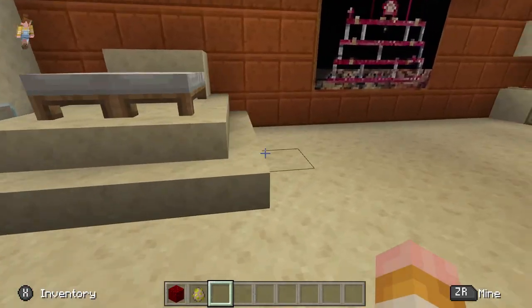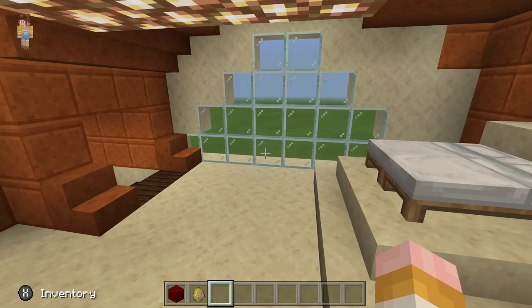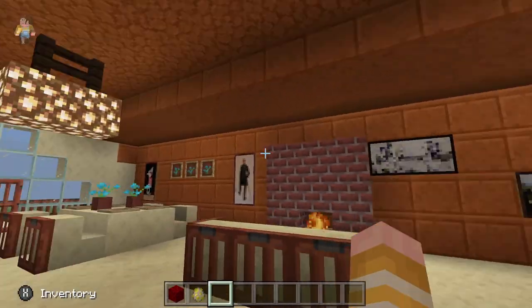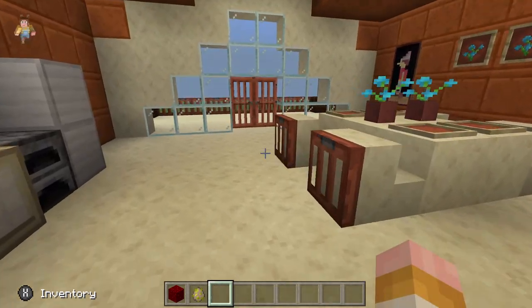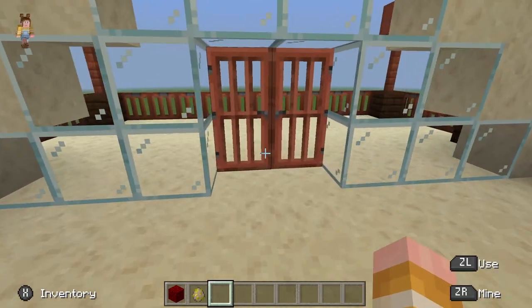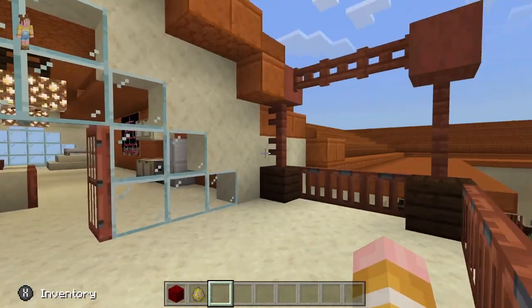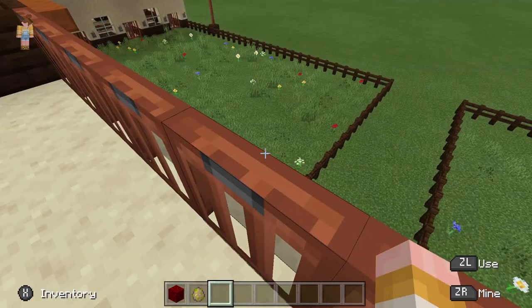Now we're taking the stairs up into the loft. There's the bed area with a little platform to get up there, a nice view out the window, a couch with a fireplace, lots of cool paintings, a dining table, and a little kitchen area with a cutting board, stove, and fridge — everything you need. Out here is the balcony, which leads us back to the front of the stable where we started.